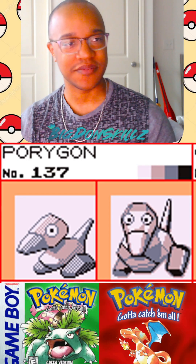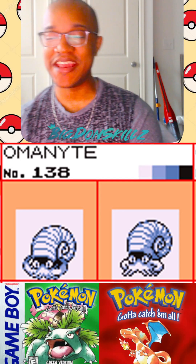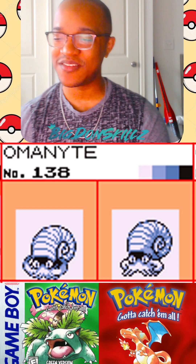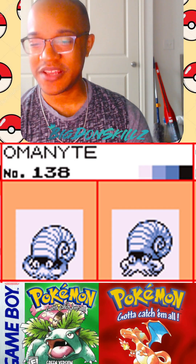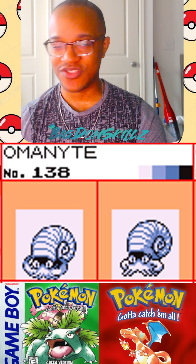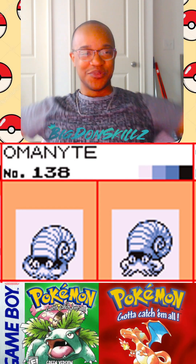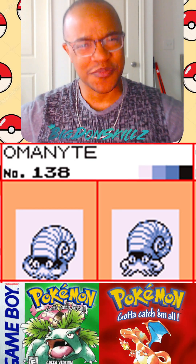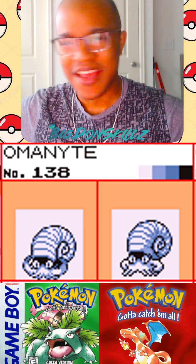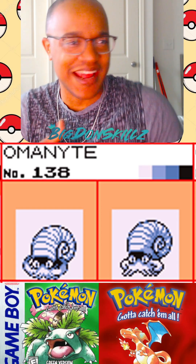Omanyte — wow, talk about a name you never hear. It is an interesting Pokemon and its design is relatively simple between these two. The difference is the pose; the eyes and the shell are exactly the same. I like how the red and blue version is a little bit more mighty. I don't know if that's this Pokemon's personality, but I like the pose regardless. I would give this one to red and blue. Green's just fine, but red just has a dynamic pose.